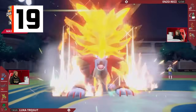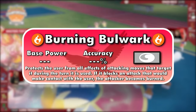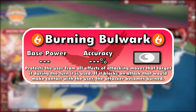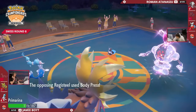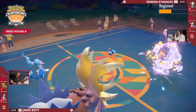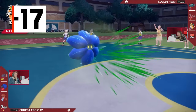Gouging Fire, the Paradox version of Entei, received the best signature move in either DLC. Burning Bulwark can block any attack that doesn't have a protection-breaking effect for the turn. If an opponent makes contact with the Bulwark, they'll be burned — similarly to Beak Blast but without the damage. The only issue is that status effects can still pass through; for example, the Burning Bulwark user can be taunted while using the move, preventing it from using it or any other status moves for the next 3 turns.